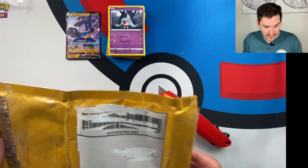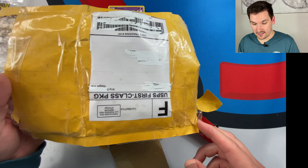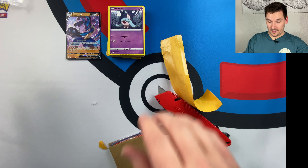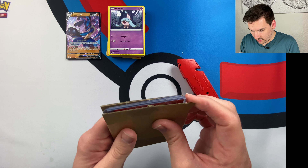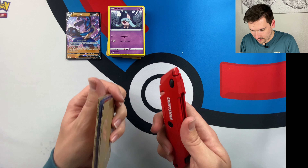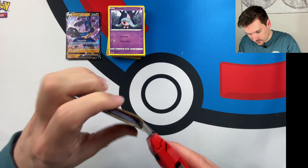We got Potion, Galarian Linoone, another Potion, Rotom Bike, Hop, Marnie. He's actually got these really organized too — all the reverse holos were together. Not bad! So there we go — we got all of what I thought were just commons and stuff, but we actually had some holo rares in there and of course the Lucario V. So not bad.